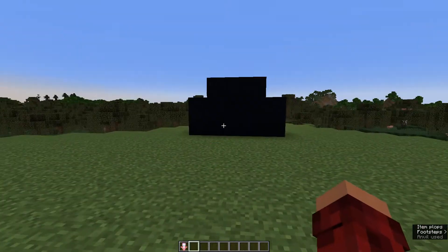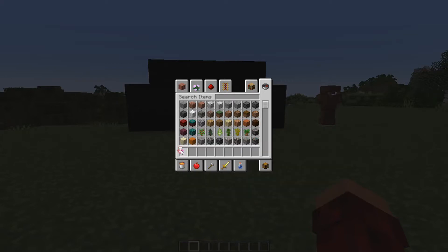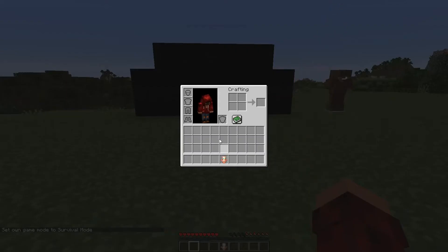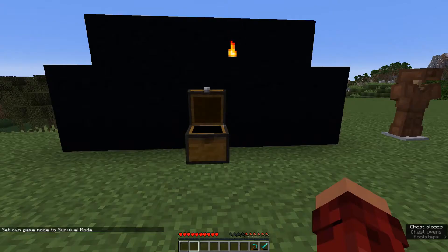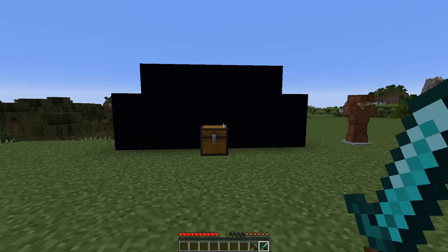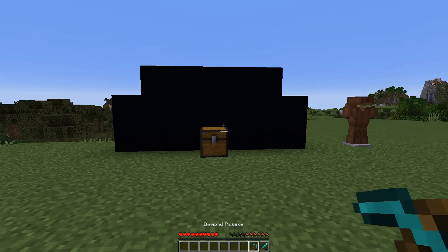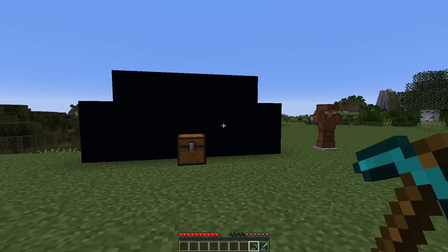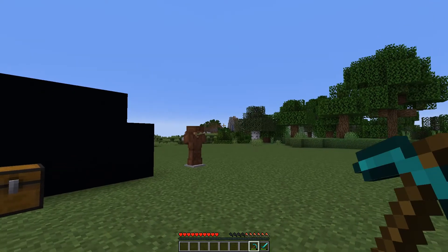There we go, and you have a Totem of Repairing! Well, what do I do with it? Let's go ahead and just plop it right there. Whenever you are holding anything that needs repairing — you can see it dancing up and down in my right hand — it's getting repaired, and slowly over time things will get repaired.